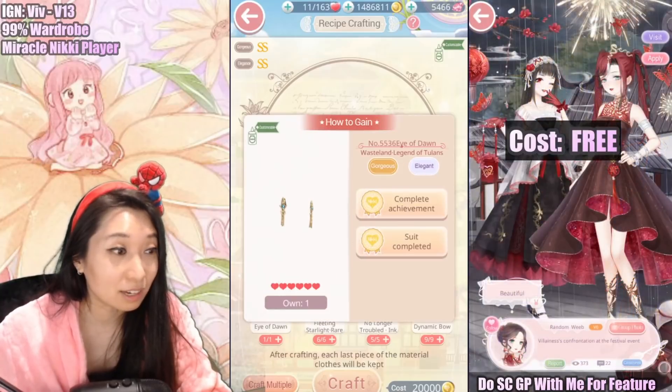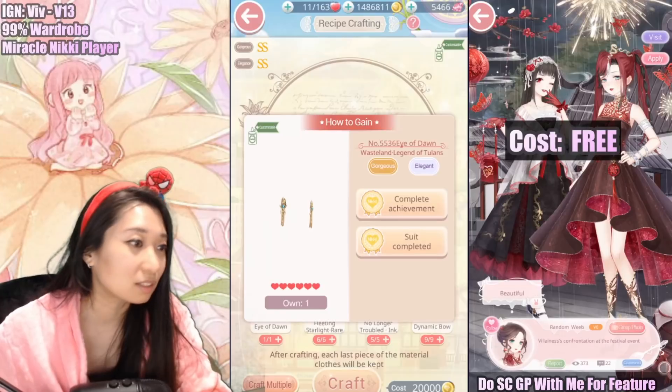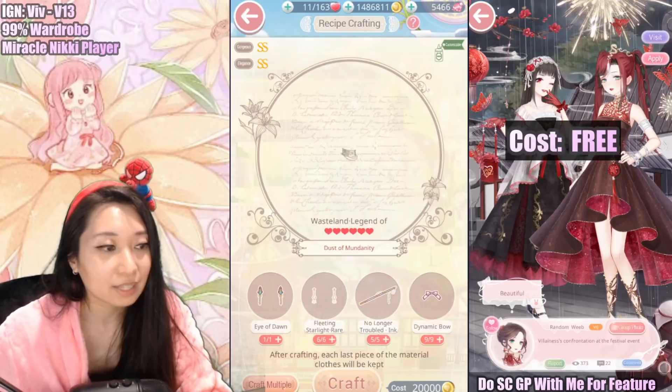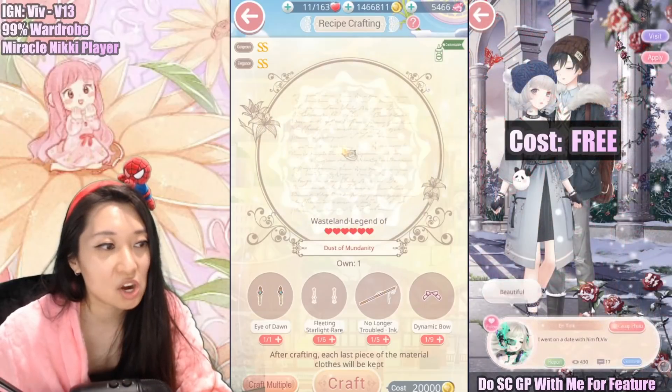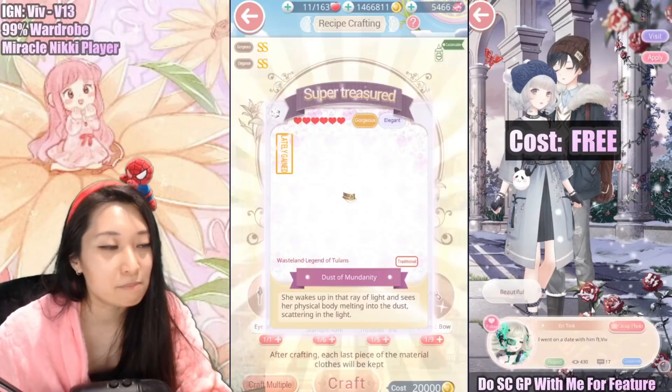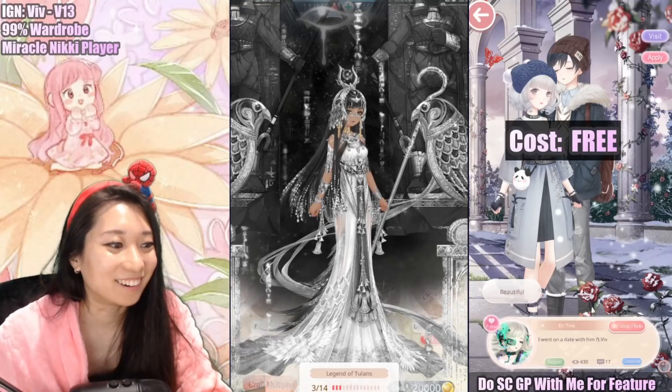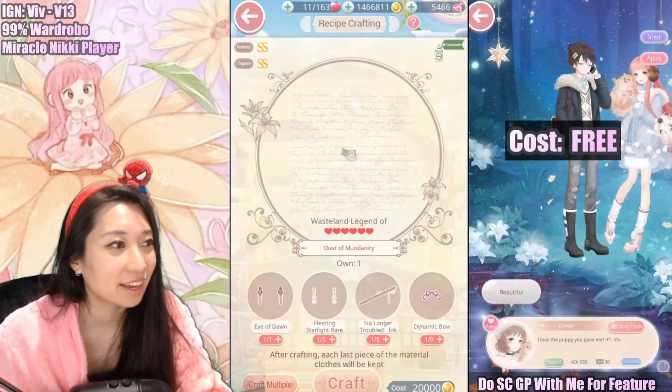All right, so this earring piece, you're going to get it as an achievement completion. So yeah, everyone should have this 100% freehand. Now first piece — six star necklace, the Dust of Month. Another big word, I don't know, but there you go. Whoa, three out of 14 right now.